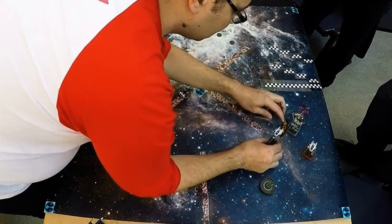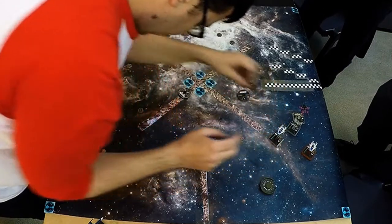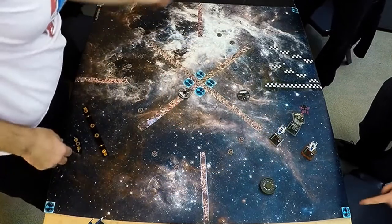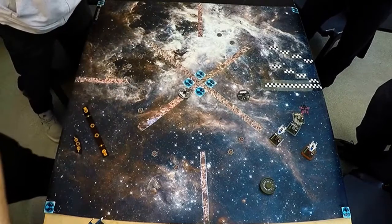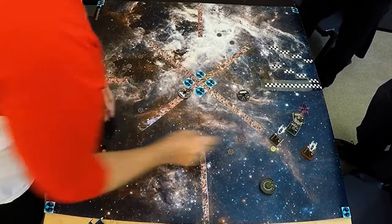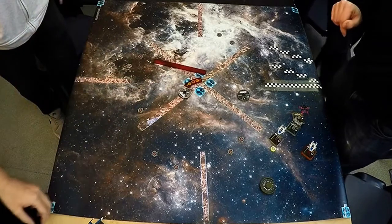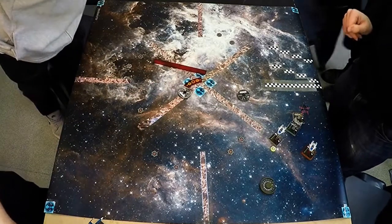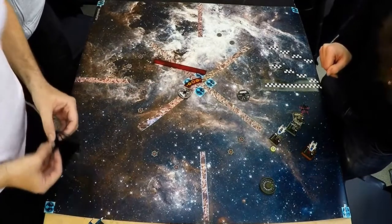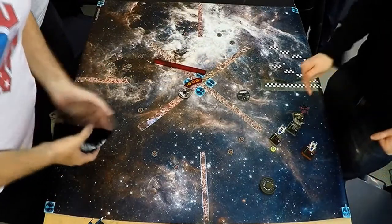Here we go with Jake Farrell — he's going to speed out there. As it's a racing game, you'll see all those ships have the boost action. With Jake, he's got the luxury: he does a boost and a barrel roll and gets the focus, or does the focus and gets the other from it. That's worked out pretty nicely for him.